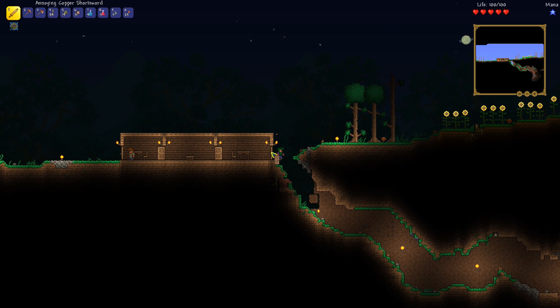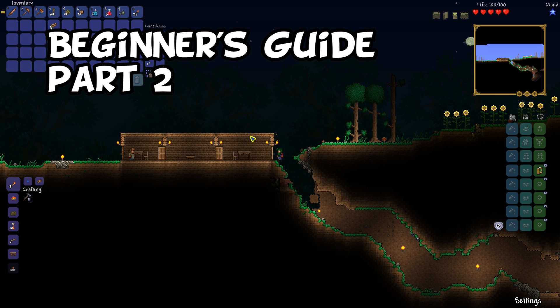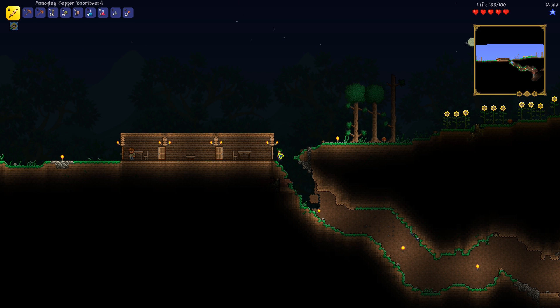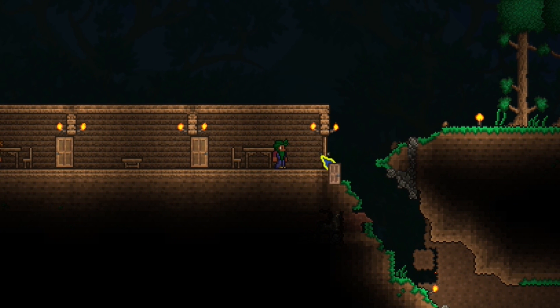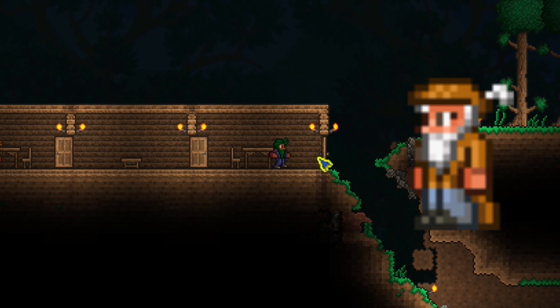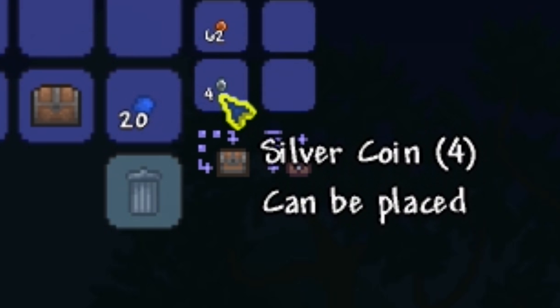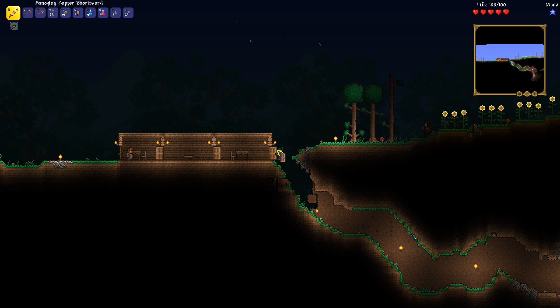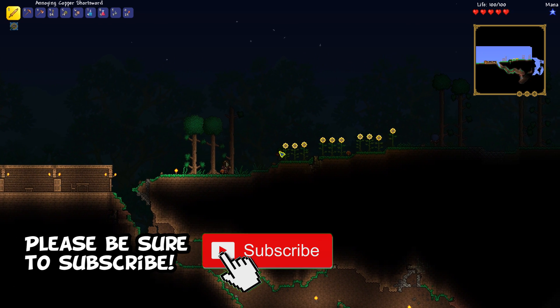Hello again everyone and welcome to part 2 of the beginner tutorial for Terraria. What we're going to do in part 2 is really two things. You see this empty room? We're going to need a merchant NPC to fill it. You get the merchant NPC once you have a total of 50 silver, and as you can see, I only have 4 silver. So I really need to get my act together and get some silver before he will start to appear.